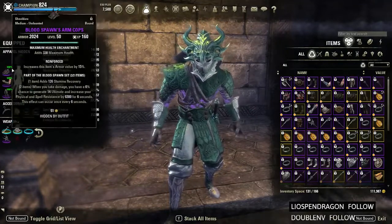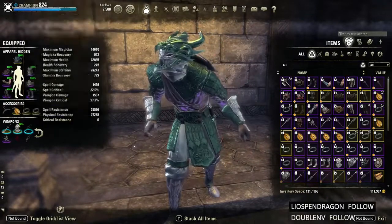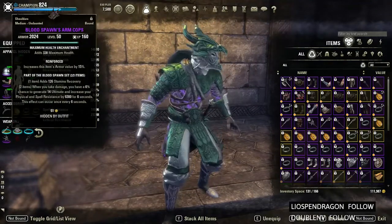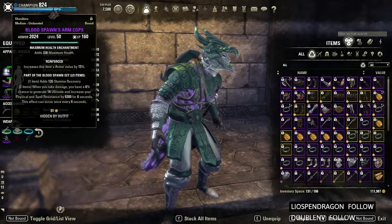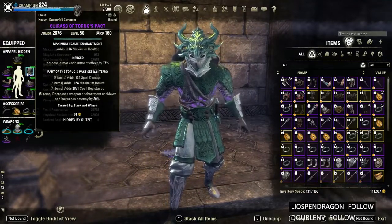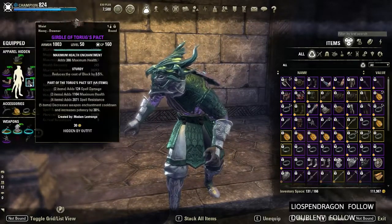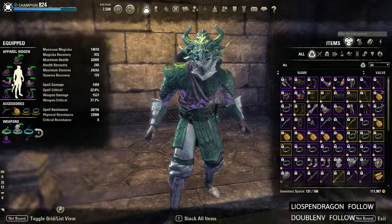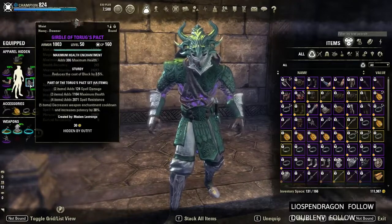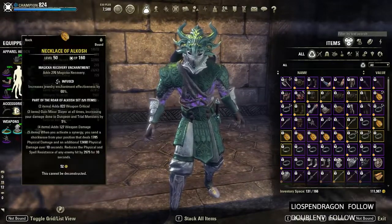Our first monster set — and the only one we'll really be using in vMAW hardmode — is Bloodspawn. The helmet is on sturdy and the shoulders are reinforced. Our first five-piece set is Torugs, with the chest and legs infused, and the smaller pieces on sturdy. Every enchant on here is max health.